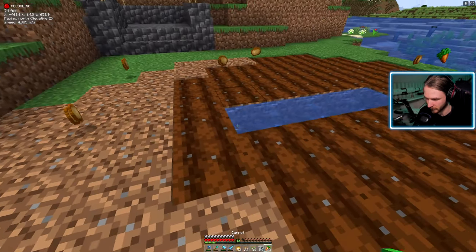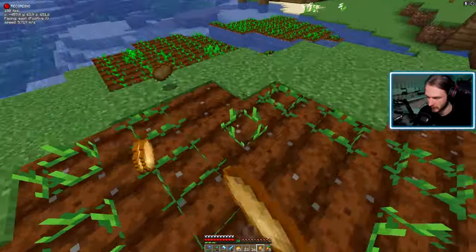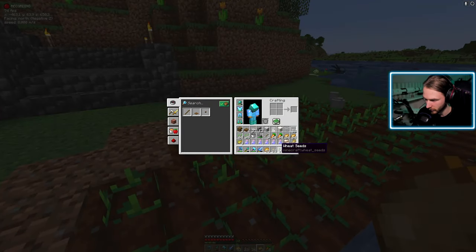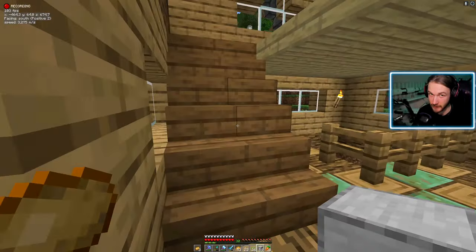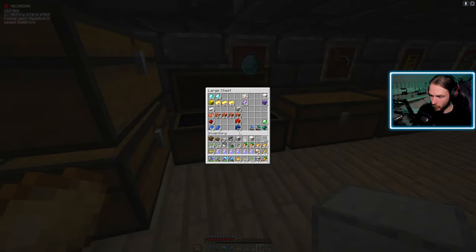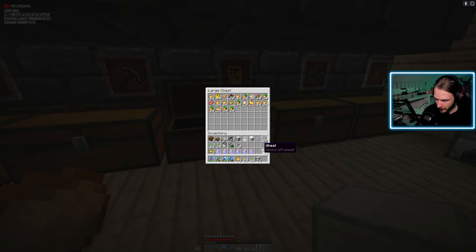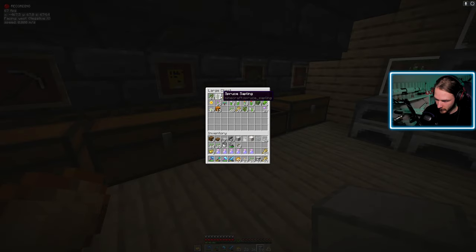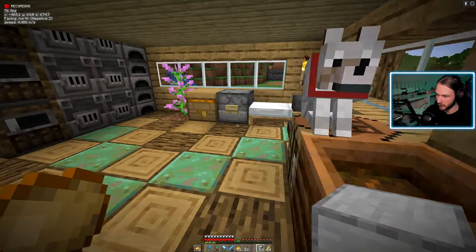Uppenbarligen behöver vi göra någonting åt massa bös i vårt inventory, så jag lägger av lite skit. Jag tänkte att i det här avsnittet kan vi ge oss ut på en djungelutfärd. Vi försökte ju hitta djungel för ett par avsnitt sedan och det gick inte så bra. Men nu har vi speed potions och Distant Horizons, vilket borde göra djungelhittandet betydligt lättare.